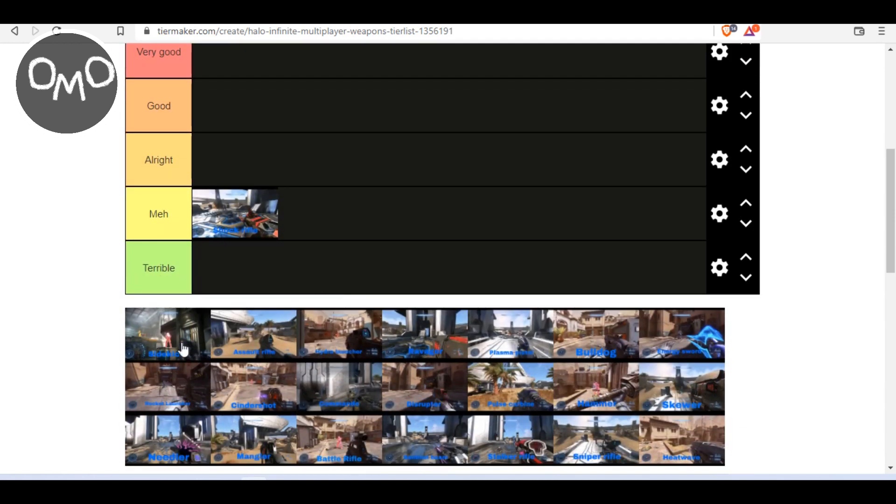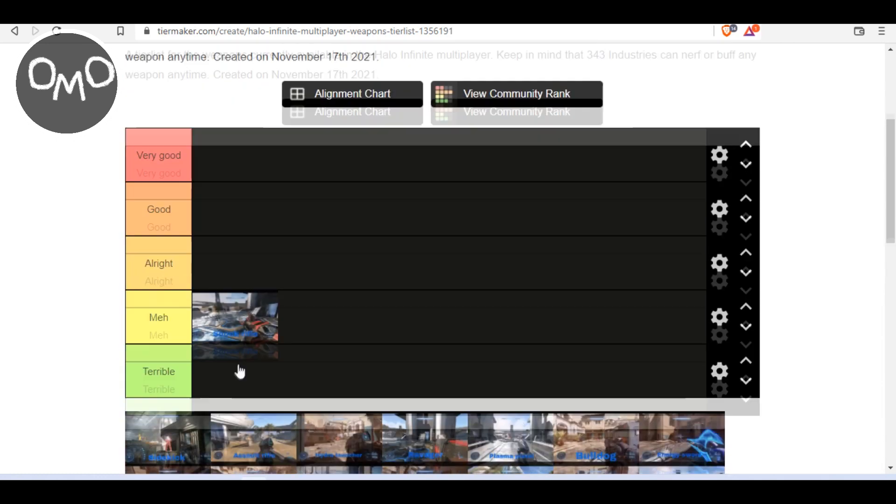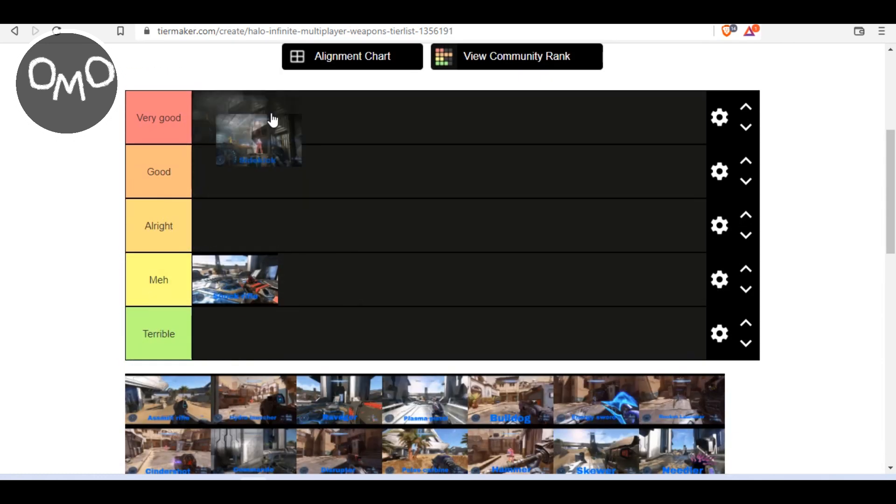So now here we have the Sidekick. The Sidekick is a pretty good gun — it's actually one of my favourites in the game, so it's definitely going to go up in good or very good. One thing I like about it is it's pretty straightforward to use. It doesn't have too much recoil — a very small amount, actually. It doesn't require too much skill to use; it's good for new players. It's also just a really good pistol in general, one of my favourites out of all the Halo games. So yeah, it's going to go in very good for me, because I've gotten a lot of kills with the Sidekick. It's one of my most used weapons.